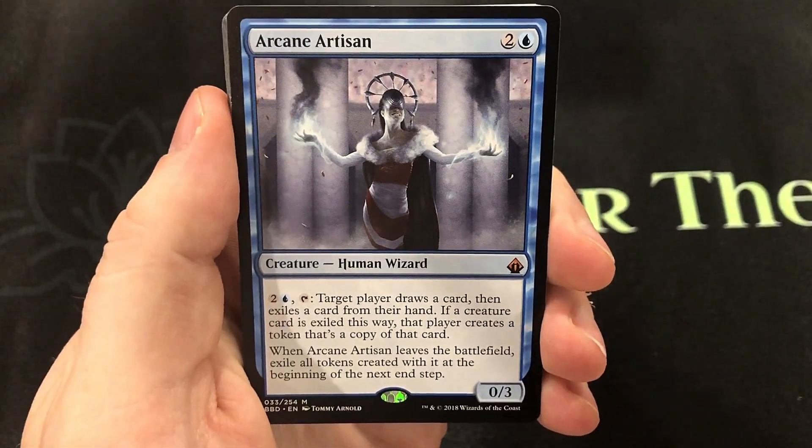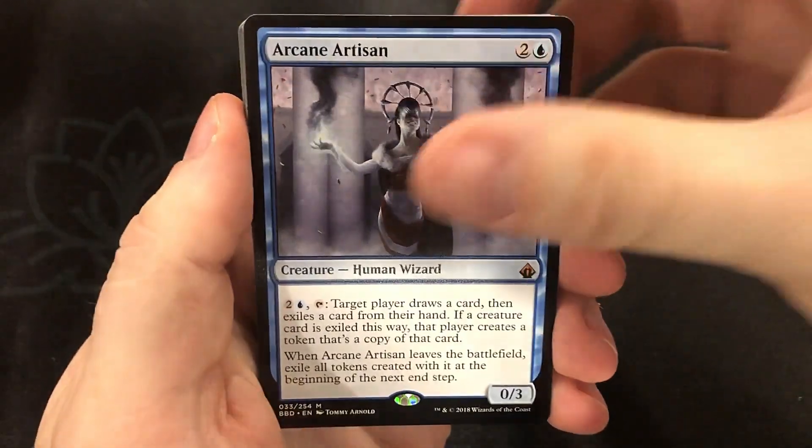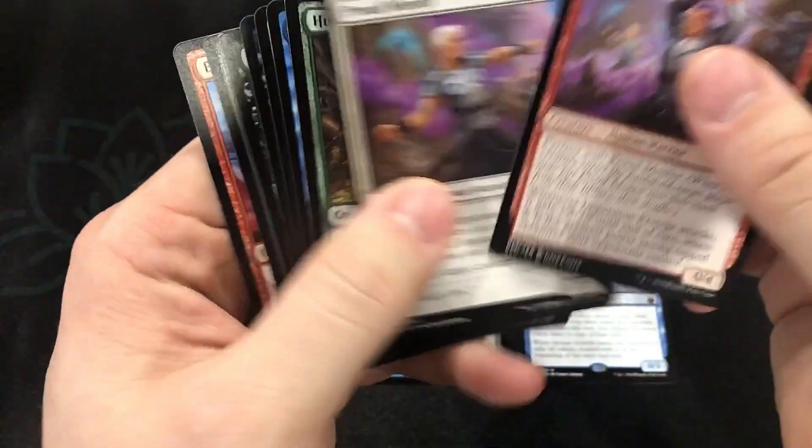We got our first mythic — Arcane Artisan. It's a really good card. And we're going to keep doing that quick scan of the uncommons. Again, with this set, we have some pretty good uncommons.